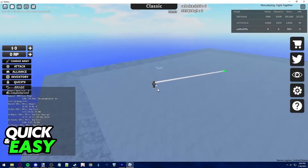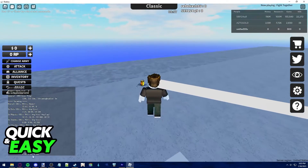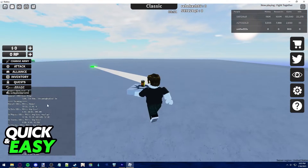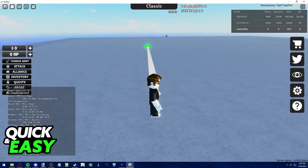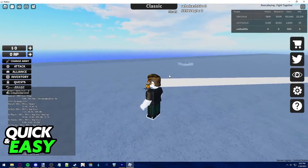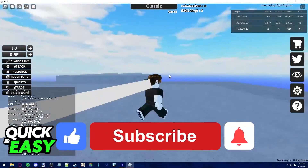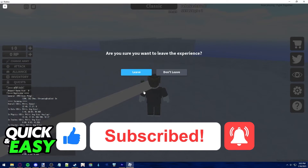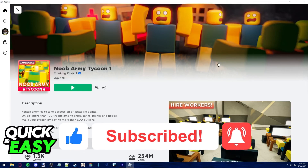If you want to check before joining a server, you need to install Better Roblox and check through your web browser. That other method is for you to check after joining a game. I hope I was able to help you on how to see ping in Roblox servers. If this video helped you, please be sure to leave a like and subscribe for more quick and easy tips. Thank you for watching.